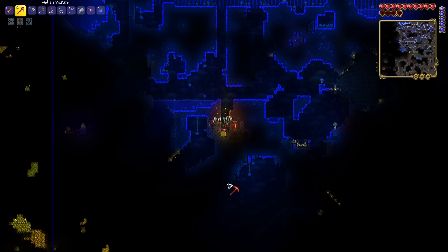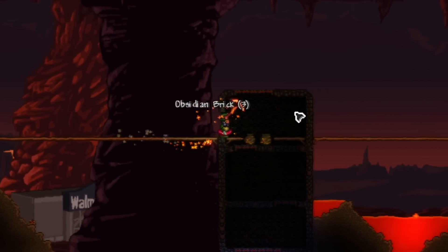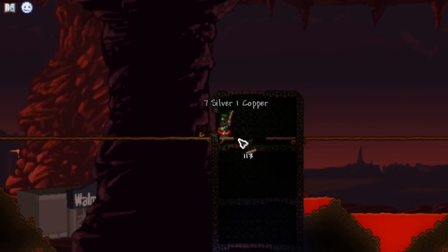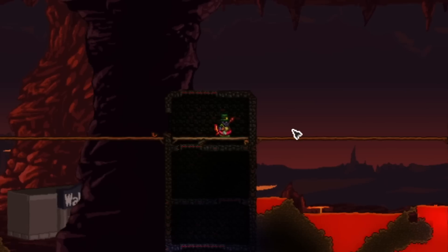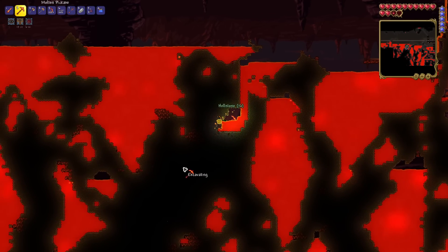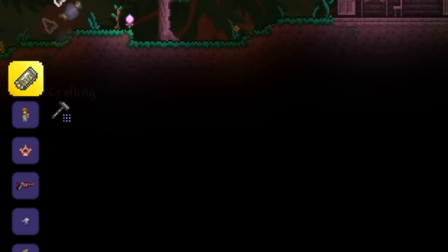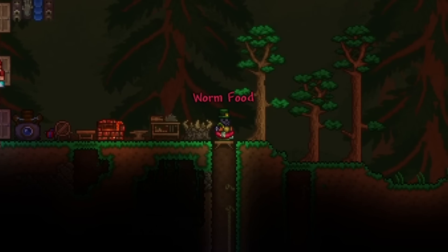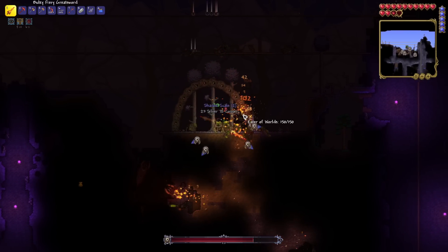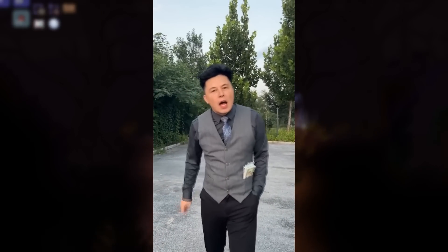I kept on mining more hellstone as I unlocked another area, then made myself the summon for the Eater of Worlds, an infinite summon, and went over to the corruption biome to start farming the Eater of Worlds. This was going to be our best money-making strategy of all time — this is actually what Elon Musk used to become a billionaire, just in case you didn't know. Yes, Elon Musk farmed the Eater of Worlds.